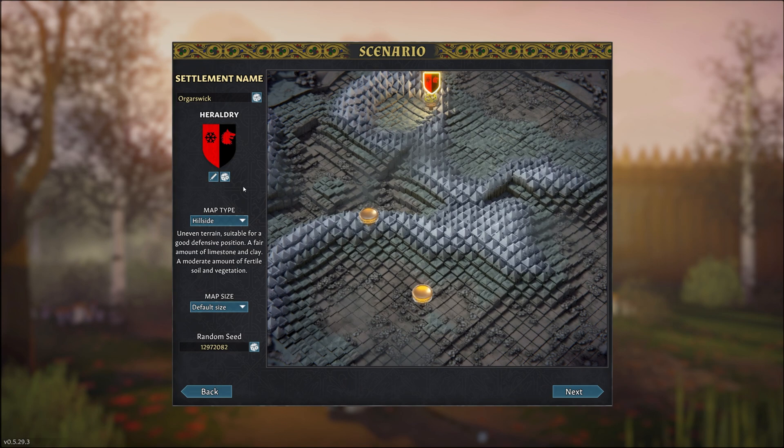It's a bit of an uneven terrain, good to exploit for high ground and stuff like that. And it has a very good amount of clay and limestone, which are resources we're going to use a lot for this playthrough.